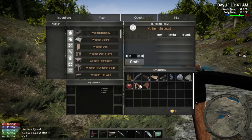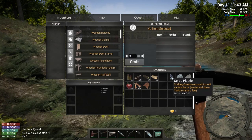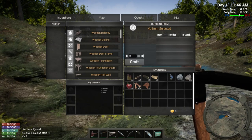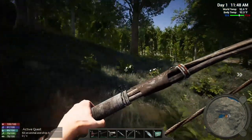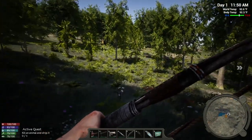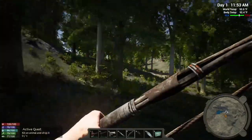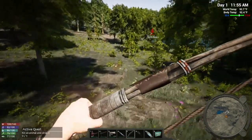We do have a bow and arrow now. Let's get that on our hotbar. We do have scrap plastic now too — once you drink water, it gives you the plastic scraps which we'll probably be able to use at some point. Let's grab our bow and see if we can find an animal. Too bad there wasn't a way to call them. That's a wolf — I don't really want to deal with the wolf right now. Let's find something that's not going to try to kill us.